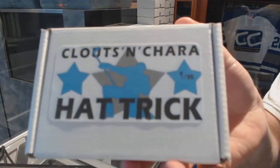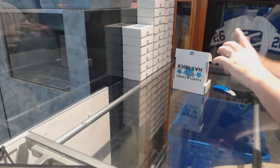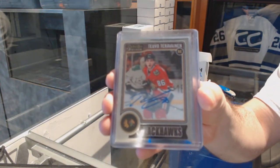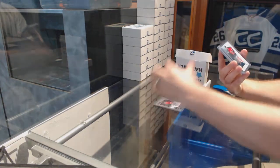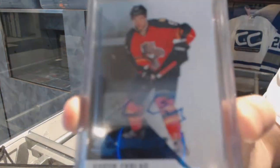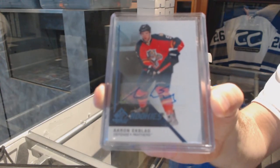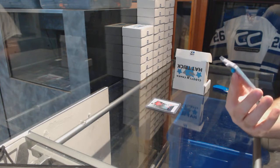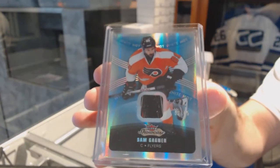Number nine goes to Mohawk. We start out with a Platinum hard-signed auto rookie, Tevo Taravinen — rookie auto. We've got an SP Game Used rookie autograph, Aaron Ekblad — Aaron Ekblad rookie auto. And we've got number to 215, a Showcase White Hot stick piece, Sam Garnier — seven of 15, Sam Garnier.